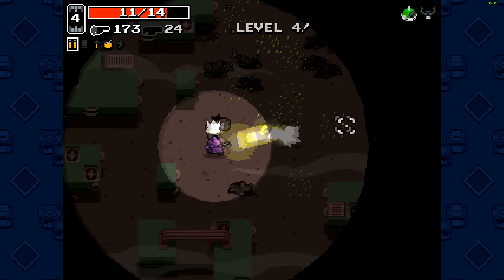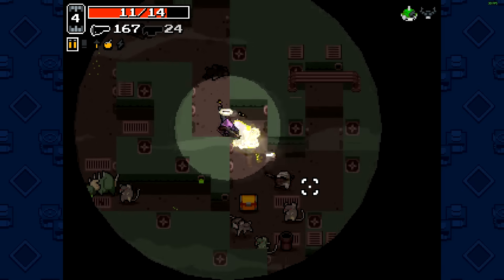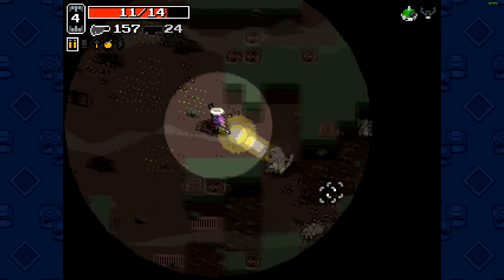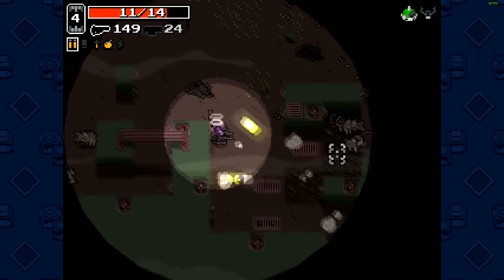The worst thing about this stage is that it's dark. You can barely see what's coming — dark mobs like that one, for example. You have to watch out because that's actually a one-hit kill if you get hit by that one.